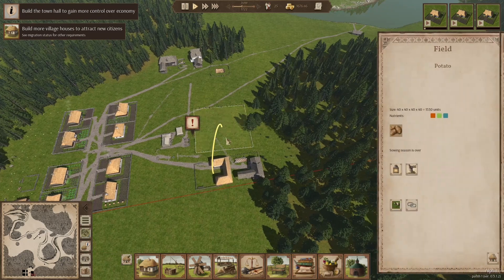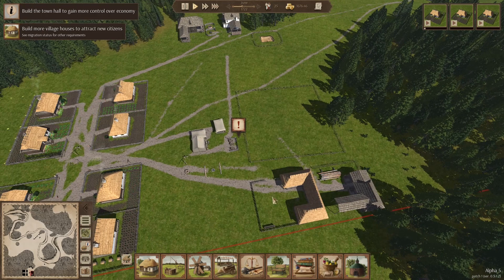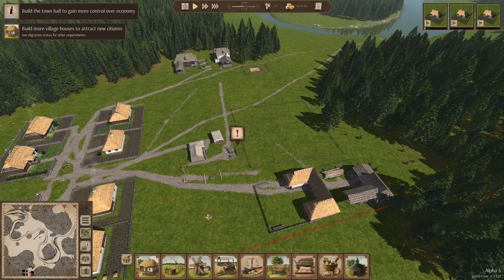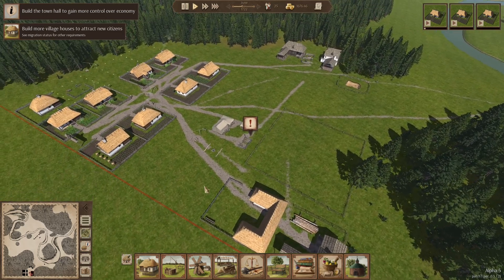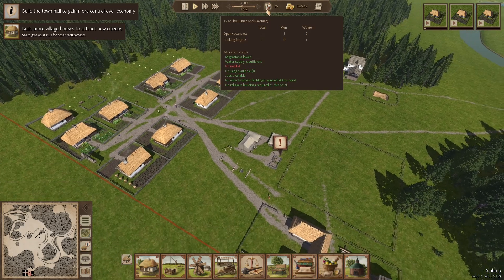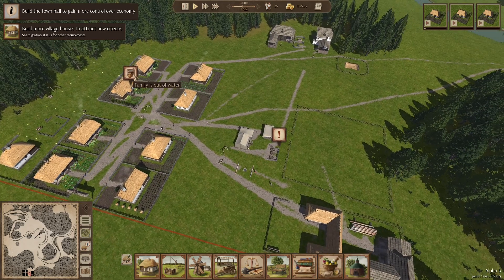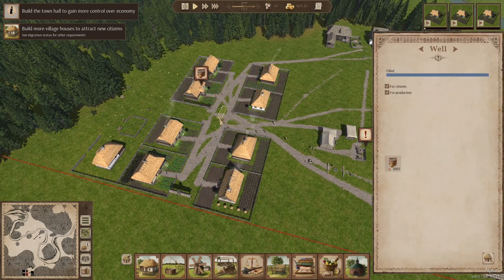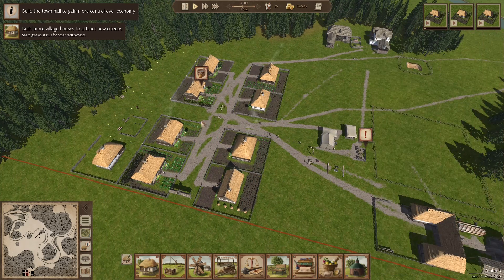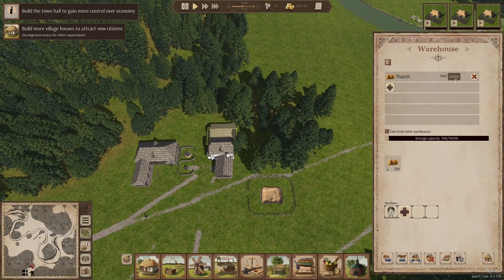Our farm is built and we have a field, but it's far too late in the season — this is June and they're not going to plant anything soon. So what I'm going to do is disable migration for the moment, because I don't want people moving in before winter and then leaving. I also have a storehouse over here which is going to store thatch and pick it up from the thatchery, saving them having to walk all the way over.